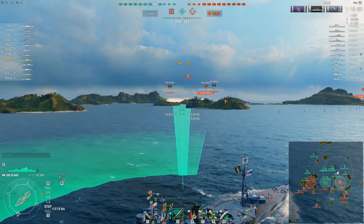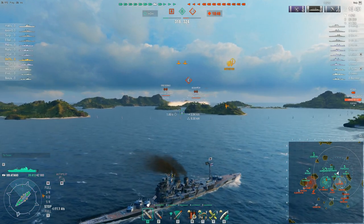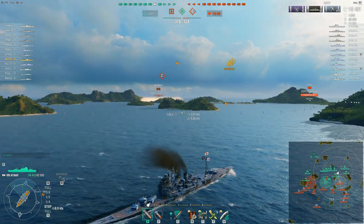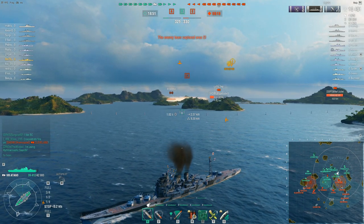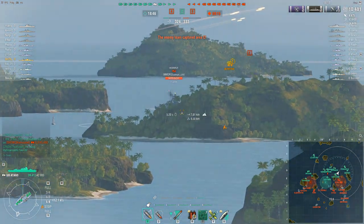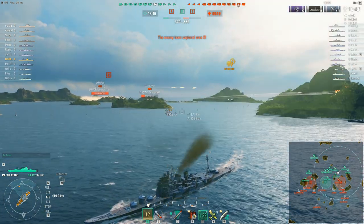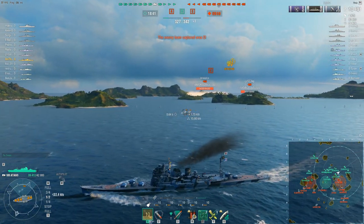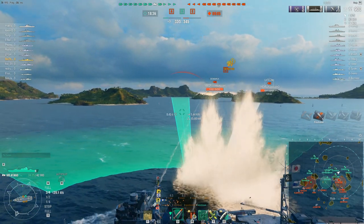So you take a cruiser that's pretty quick, very stealthy, has a devastating broadside of 10 8-inch high explosive shells with a very good chance of setting fires on targets — and if you're starting to see parallels between the Atago at tier 8 and the Zao at tier 10, congratulations, because that's pretty much what this ship is like. It's kind of like a mini tier 8 Zao, and that's no bad thing.